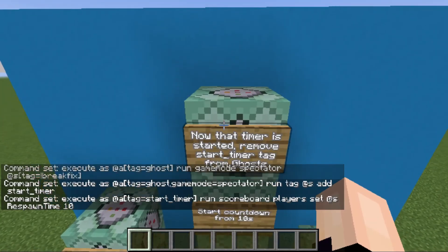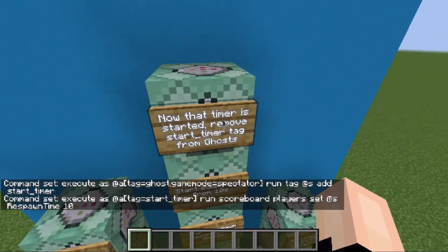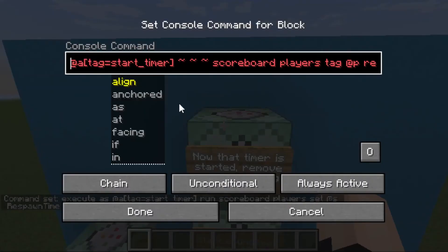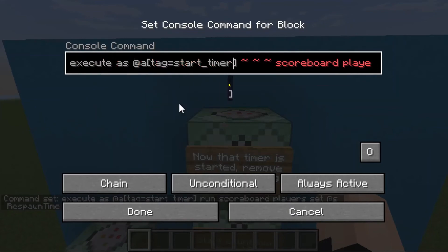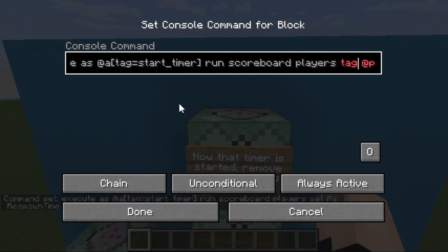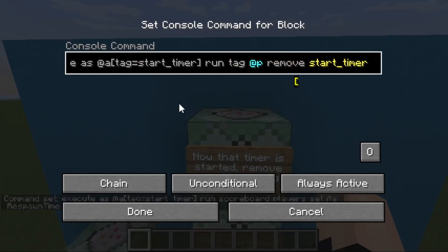Lastly for this column, now that the timer has started, remove the start timer tag. Execute as at all players with the tag of start timer. Delete the tildes, type in run, scoreboard players tag — delete that and write tag. Tag at s, remove start timer, and set this command block to conditional.